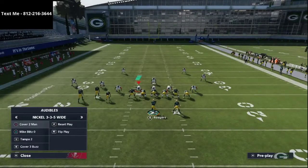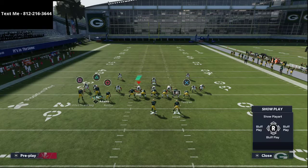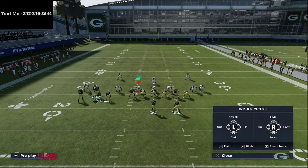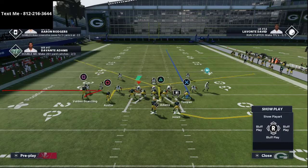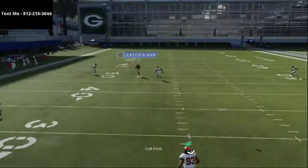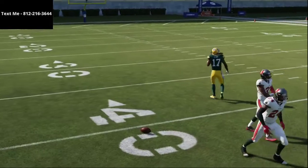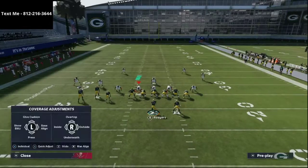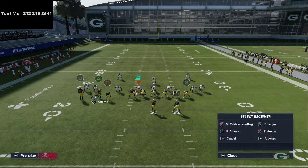Now, let's say they're running the meta man-to-man coverage where they put two purples out there. This is really what this play is designed to torch — this specific coverage. If there's no safety over the top and they go to user that slant route, all you're going to do is simply pass lead this up. Devante Adams is going to typically get wide open, even against curl flats at 25 yards. It's deeper than a crossing route, and that's really what I love about this play.